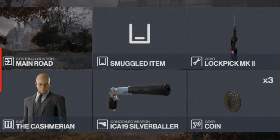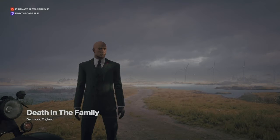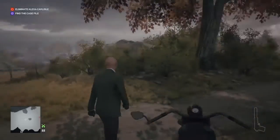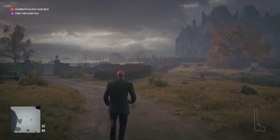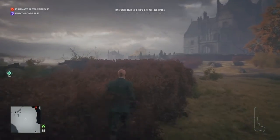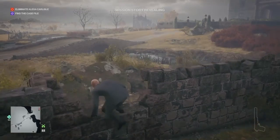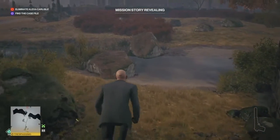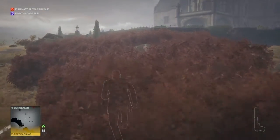For this challenge we'll be bringing our trusty lockpick, some coins, and a silenced pistol. Right from the start, because there is a lot to take care of here, we are going to make our way into the property via the usual over-the-wall route. We're going to run straight ahead into the bushes, duck down, and go over the wall at the lowest point around to our right, to gain ourselves a gardener's outfit.